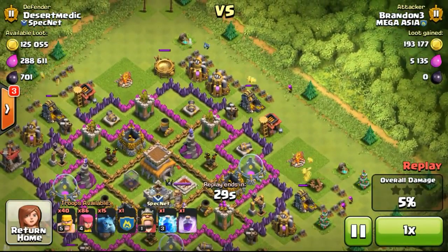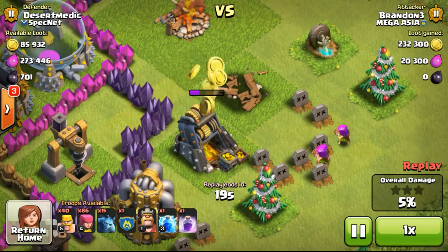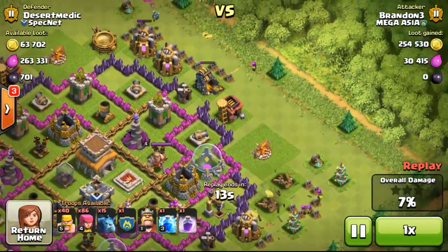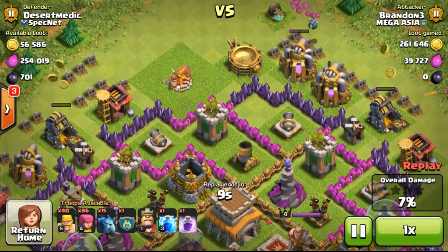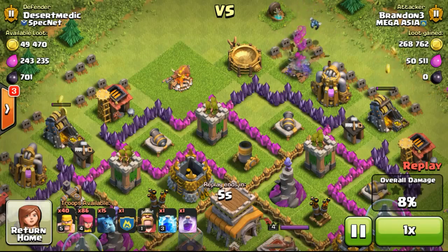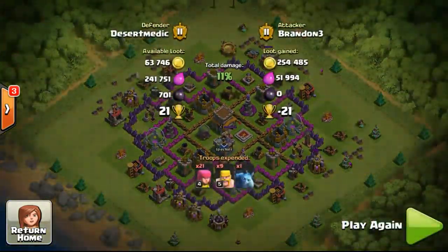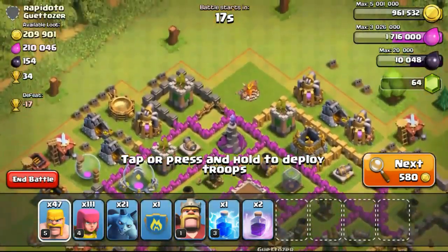We can fairly say that we are not going to be able to take them all out. But as you can see the elixir is going down too, especially with some exposed elixir collectors on the top. Just letting my troops go ahead to take out all of the gold mines. On the left and the right there is one archer on each of the gold mines, so just let the archers do their job. Once the gold mines have gone down I'll just end the battle. Just waiting for time to pass - now just left with 45,000 gold on the base. Unable to steal all as mentioned.